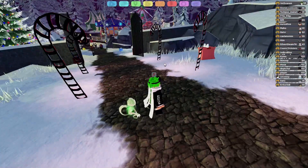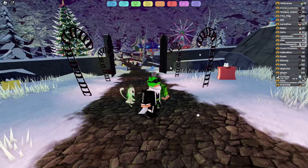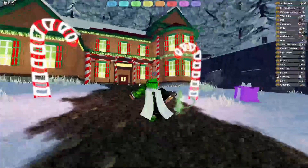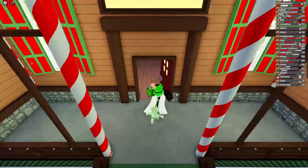After you get both mask parts you want to run up this path right here. I didn't want to run all the way down there because I didn't want to get any encounters and I needed to make this video snappy. Then you want to run up into this house.